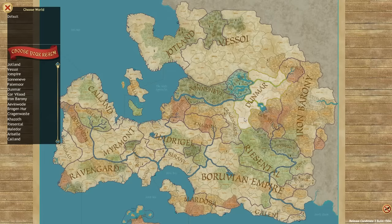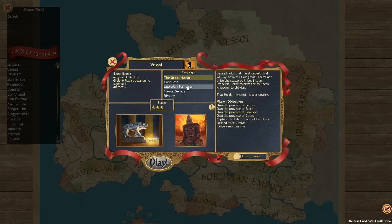There are loads of different factions to play — 35 factions total — in any mode you want. We're going to choose Vasoya. The campaign modes are the main way you'll be playing. You can choose an objective-based win where you need to own the provinces of Brissig, Zegar, Duskod, and Gautmer, capture the totems, call the horde, and ensure Jotlin and Icefire survive.